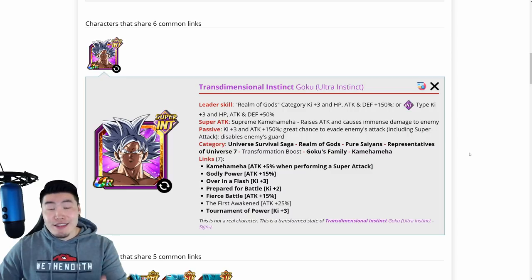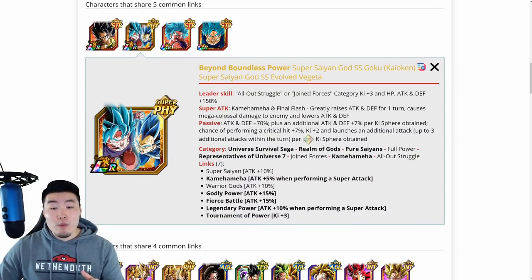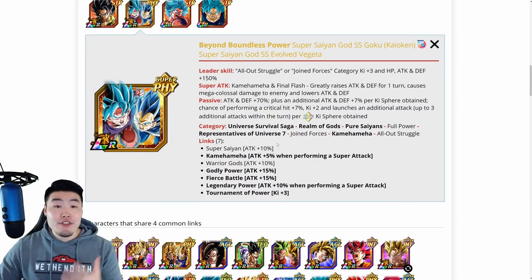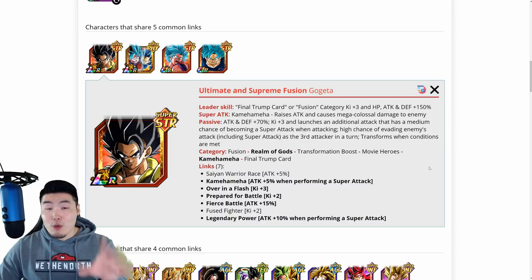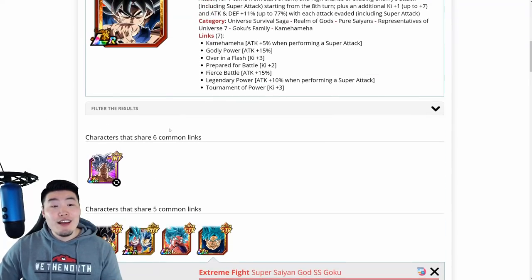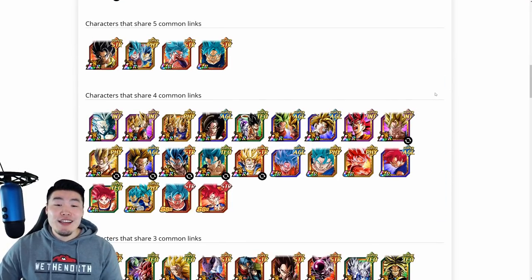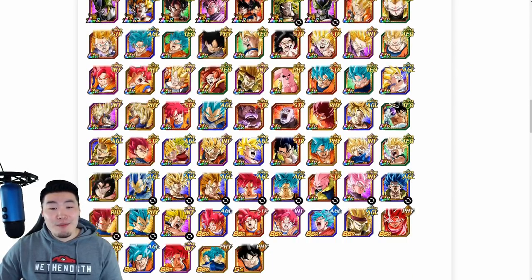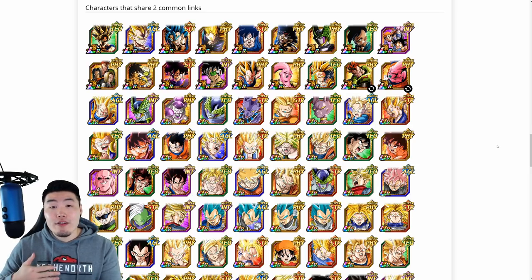But since it can be pretty difficult to get that transformation off sometimes, some better linking options might be the LR Blue Boys with 5 shared categories and 5 shared links, or the STR Super Saiyan Blue Kaioken Goku. Even the STR Gogeta is a great choice, although they only share 2 categories — Realm of Gods and Kamehameha. And obviously the TUR version, the Super Saiyan Blue Goku, is also an amazing linking partner. Going down the list you'll find 4 common links, 3 common links, and 2 shared links. These guys are definitely not ideal, but they're here just in case you have a very limited box and don't have many options.